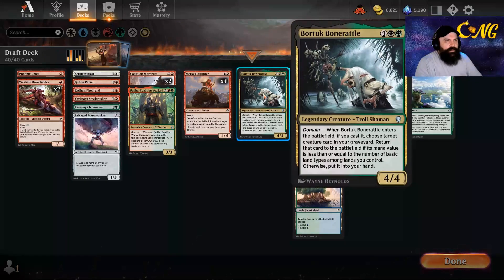The other domain purpose is Tuck Bonnert - Bone Rattle - and it allows us to bring back any creature from our graveyard. If we cast Bone Rattle and it enters the battlefield, it targets a creature in our graveyard. Returning it to the battlefield if its mana value is equal to or less than the number of basic land types among land types you control.